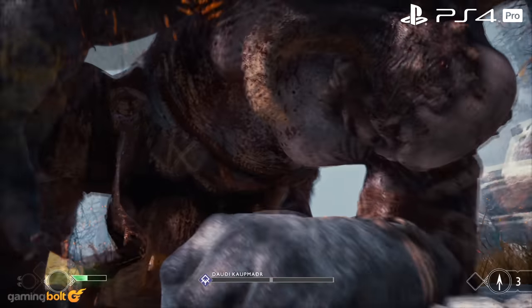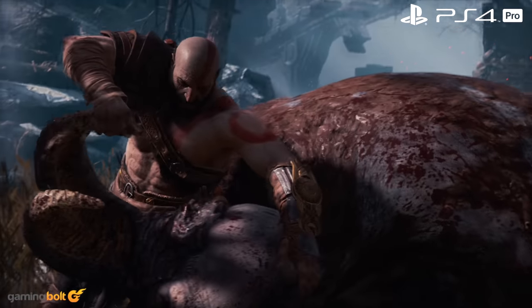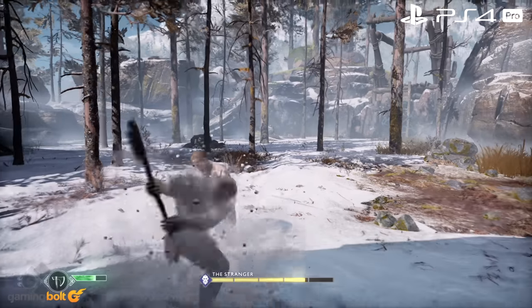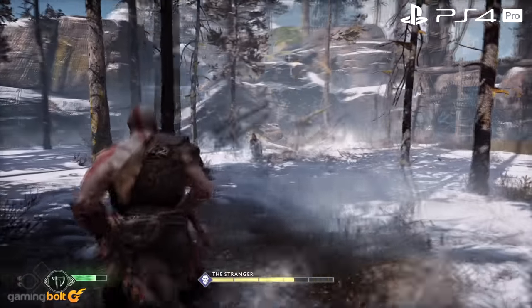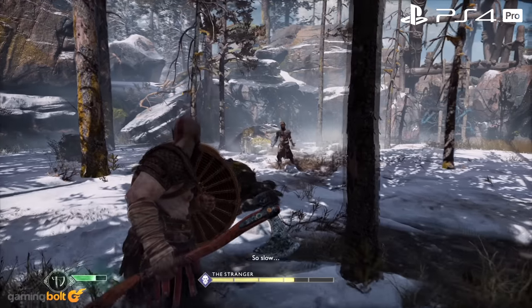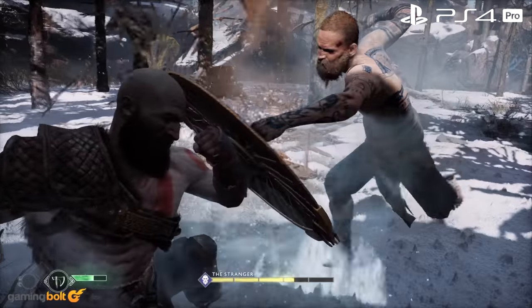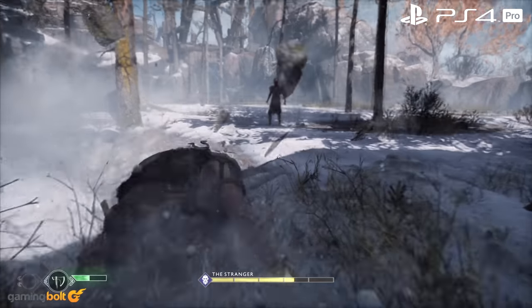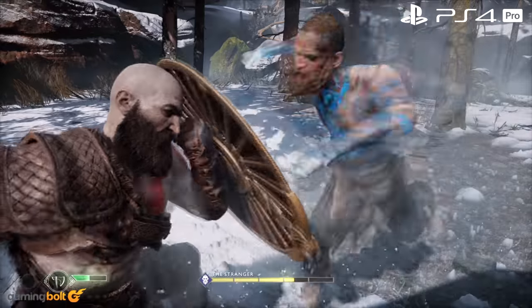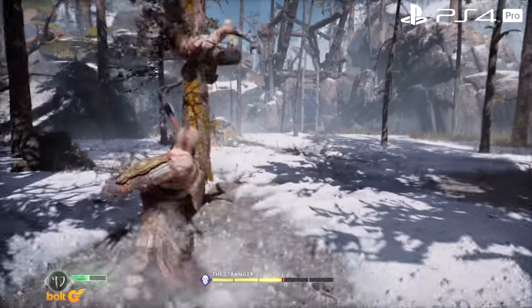The game's framework also uses a rather interesting destruction engine, which can be seen in one of the earlier boss fights. Now, it's not completely dynamic like Frostbite, but what is here definitely seems intriguing. There are also complex physics processes at work, especially related to the Leviathan Axe that Kratos carries. The axe is not only used for taking down your foes, but also used for solving puzzles in rather unique ways. And throwing the axe far away and then calling it back only to see it follow a more or less accurate trajectory back to you doesn't get old.